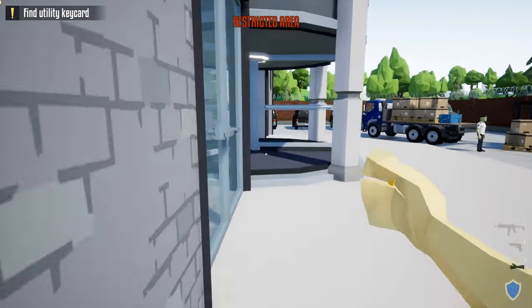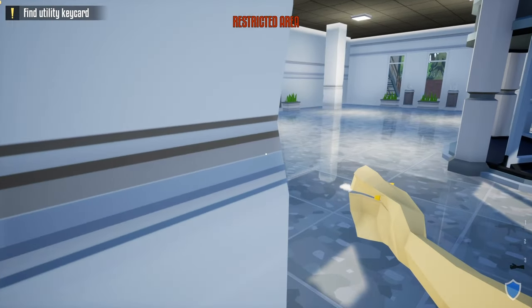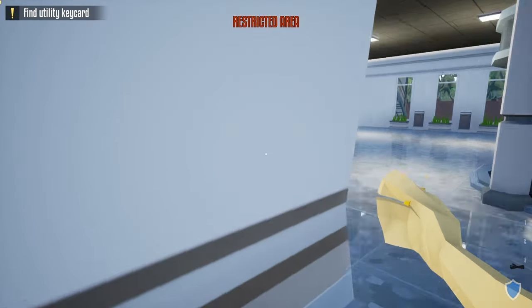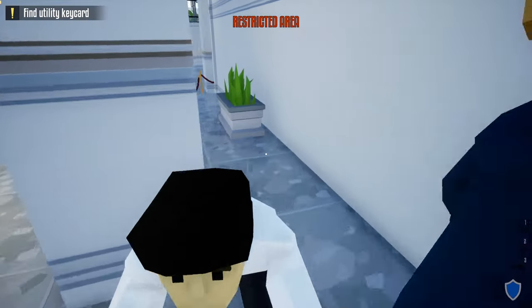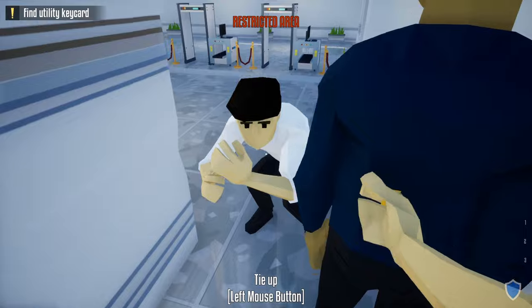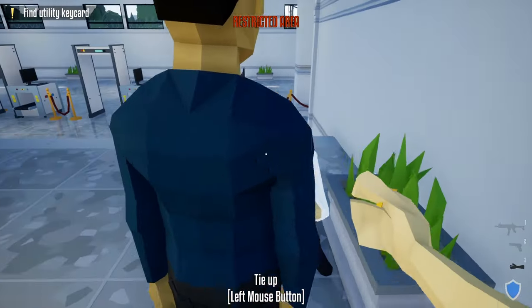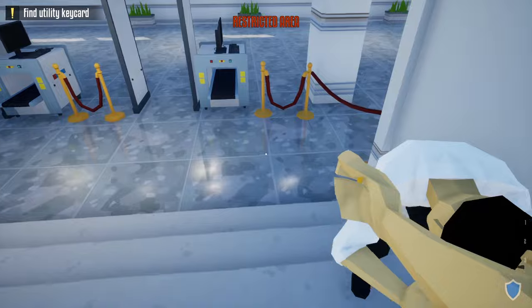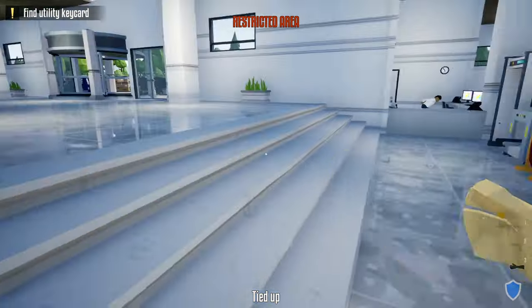Hug the wall and come around here. Now take care of these two civilians — we're gonna push them. One civilian might see you, so don't tie them up right away. Just keep pushing them and push them down the stairs. Push both civilians down the stairs, and once they get to this spot, tie them — they should be out of sight.